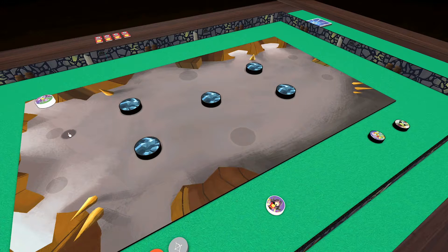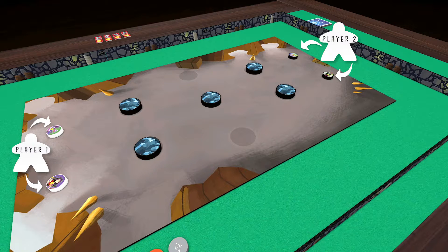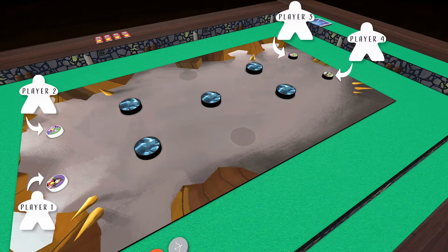Each team places their two character discs in opposite corners on their team's side of the play area, only as far from the corner as necessary to be able to flick. In a two-player game, both players will control both characters for their team. In a three-player game, one player will control both characters on one team, and the other two players will each control one character on the other team. And in a four-player game, each player controls one character.